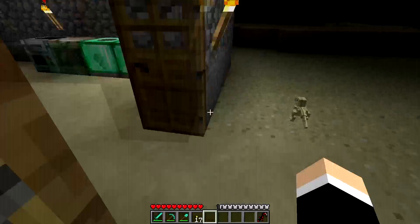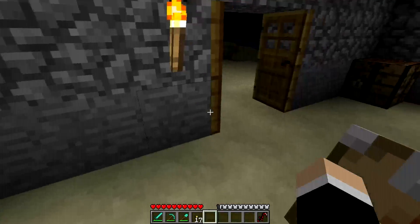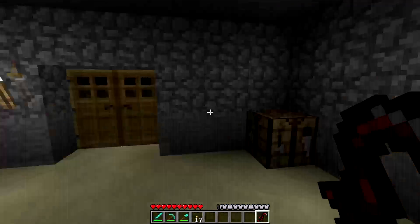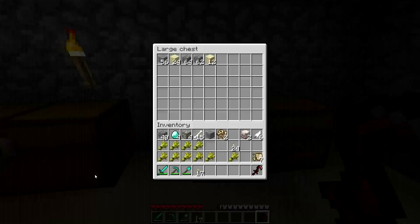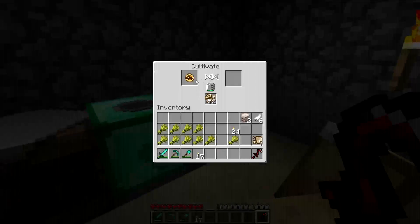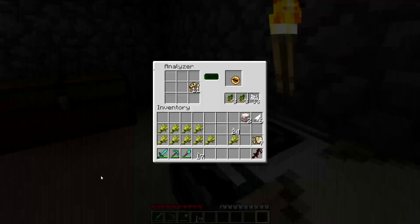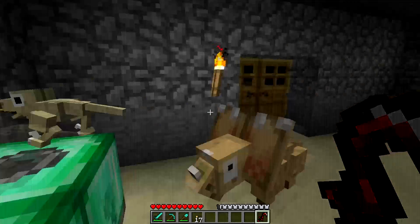These guys are going to help me in combat as well, so that's pretty cool. Anyway, this is pretty much the overview of this mod. There's nothing else I can do on it at the moment because it's not really that big of a mod. The only big part is waiting for the cultivator to finish the DNA. Maybe they'll add more uses for the archaeology workbench, because really it's only used for fixing the ancient sword.